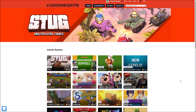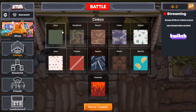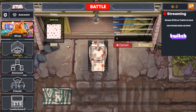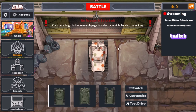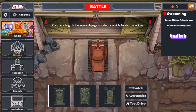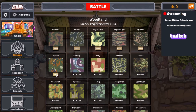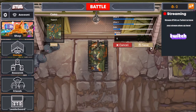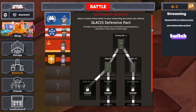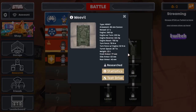Let me show you a couple of things about STUGG. In STUGG you can customize your tank with camos, decals, and emotes so you can show your colors the way you want on the battlefield. You can do this by unlocking the garage, which is at level 2. Play a few matches, gain some XP, and unlock the garage. You can also unlock new tanks by using the research feature — you need XP to start unlocking new tanks.